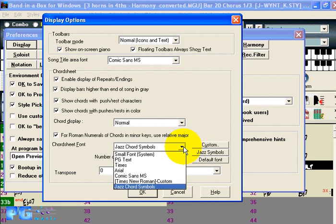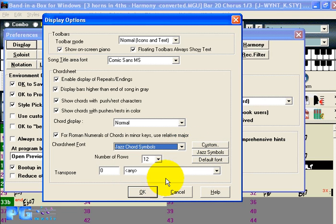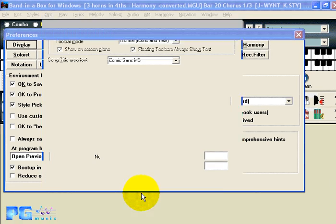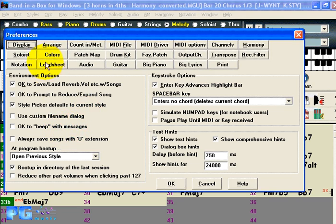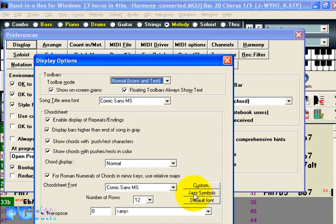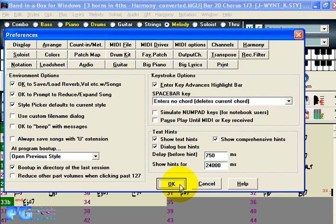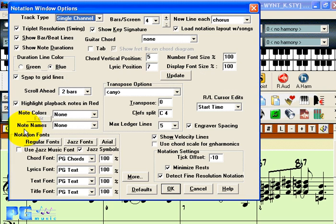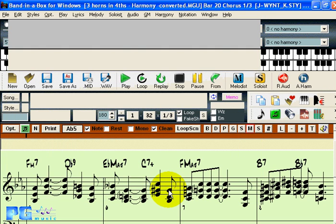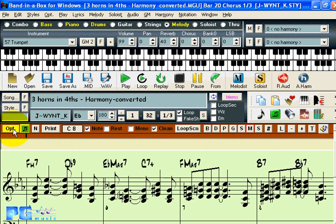If you press this button you'll notice that the pull-down changes to the jazz chord symbols. If you wanted to get back to the normal symbols you'd go here, and if you wanted to get back to the jazz ones you'd press the jazz symbols here. This can also be accomplished on the main screen, and this can be turned on and off. If you turn off the jazz symbols here you'll notice that we don't have jazz symbols displayed.